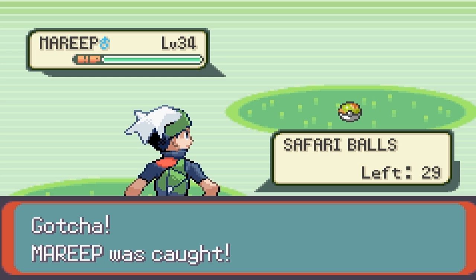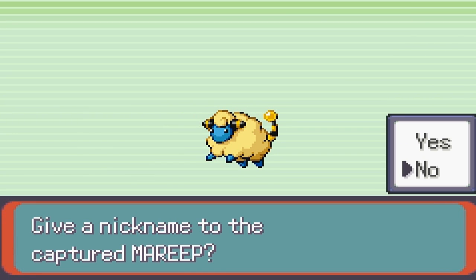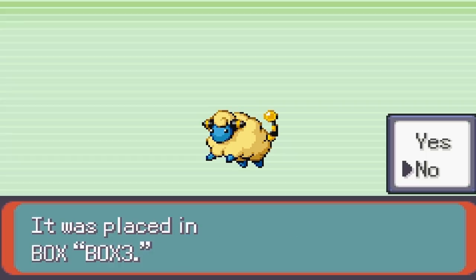Now let's go for a Snubble. Snubble has a 5% encounter rate, 1 in 20. Shouldn't take too long. Pretty easy to catch, I'm pretty sure. Alright, let's get going.